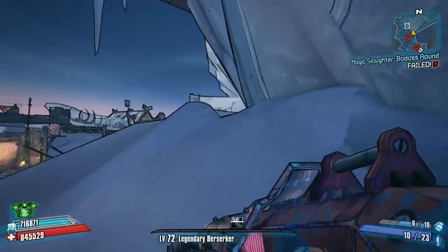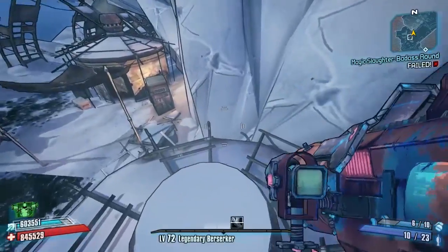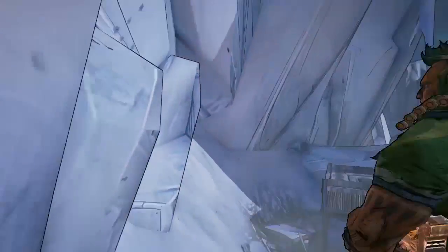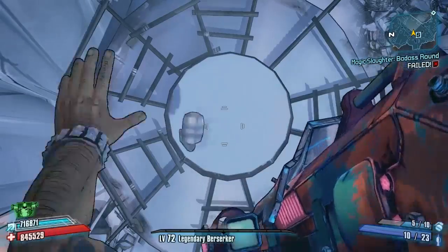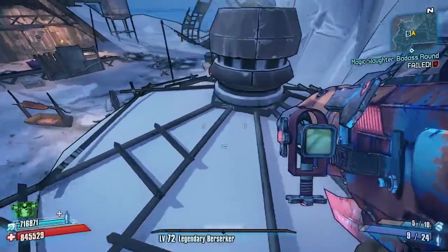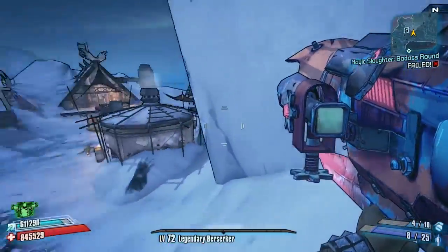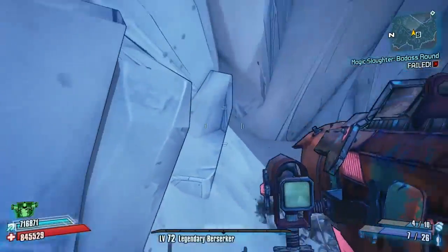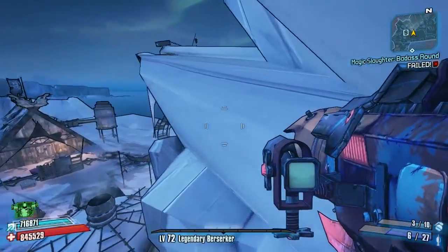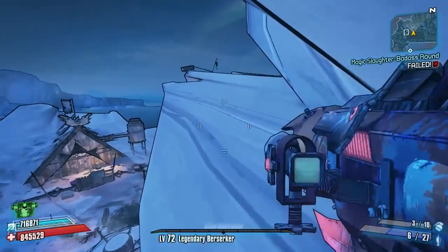With a rocket-jumping Gunzerker you can just drop some grenades down and jump straight up there. With any other character it's a bit more tricky but still easily done when practiced. When you're running up here, come to the right-hand side, drop onto this hut, then onto this hut right here. Make sure you unequip your grenade mod first, then simply drop a grenade down and run and jump. You can also fire your Badaboom down there. That was a failed attempt — I forgot to drop the Badaboom — but you can do this pretty easily.